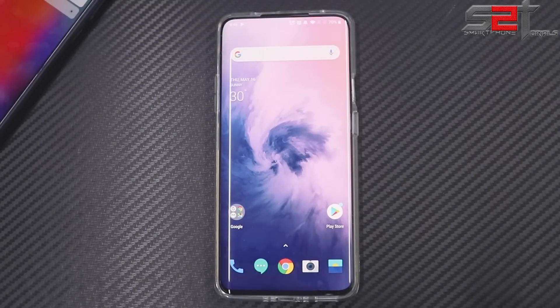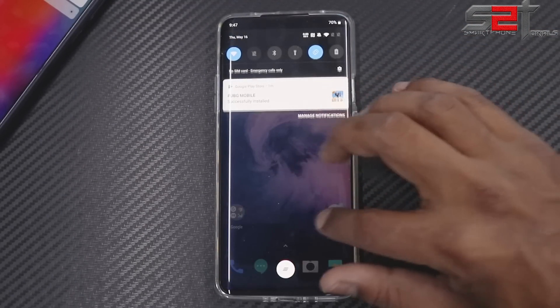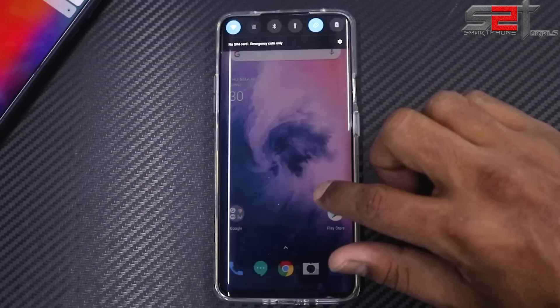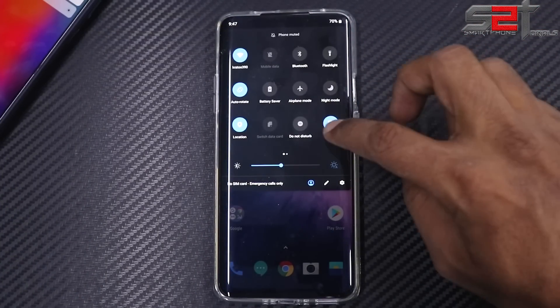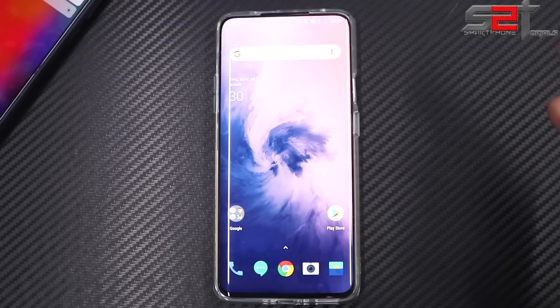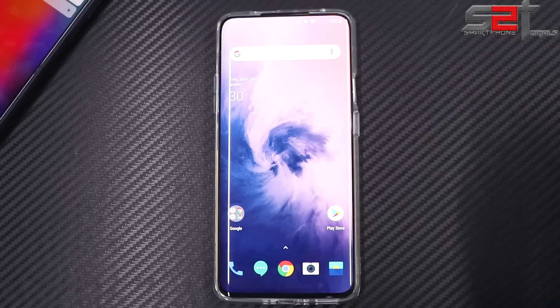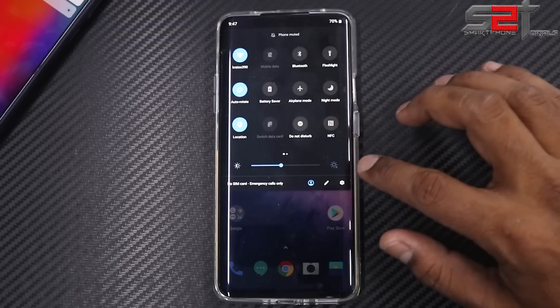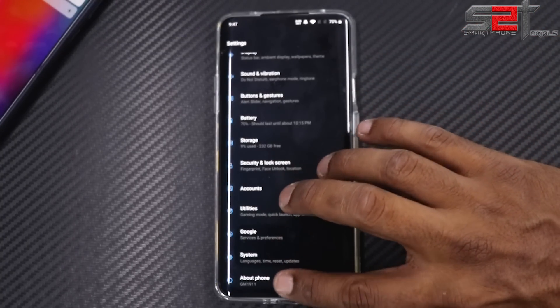In this video we're going to look at the software side of the OnePlus 7 Pro. It is an amazing phone with top-of-the-line hardware: a 90Hz refresh rate fluid AMOLED display, Quad HD resolution, a Snapdragon 855 with 8 gigs of RAM in this model, 256 gigs of internal storage, and amazing cameras. But that's the hardware — let's quickly have a look at the software.